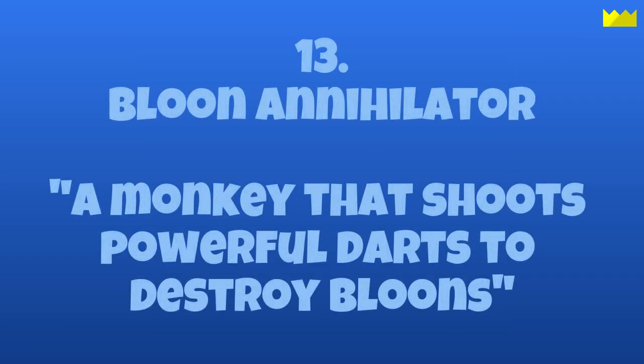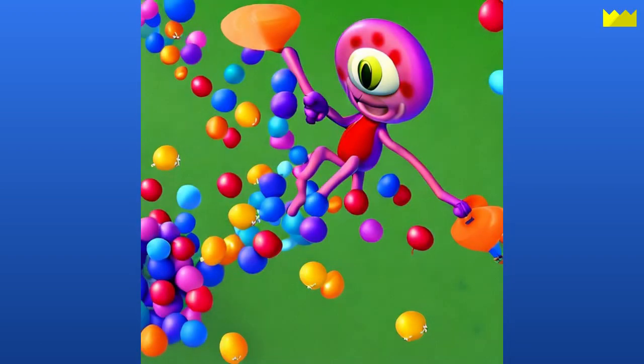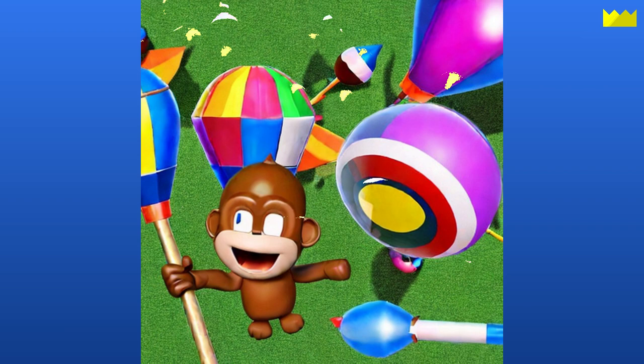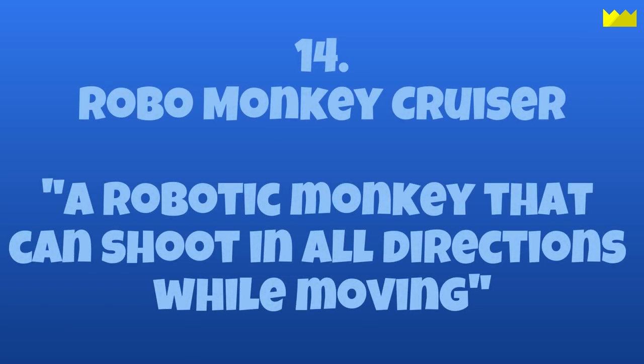Next is the Balloon Annihilator, a monkey that shoots powerful darts to destroy balloons. I'm not sure what this is, but if I was a balloon, I definitely would not want to go anywhere near it. I'm also not sure why this one is pink and only has one eye. Lastly we have the Robo-Monkey Cruiser, a robotic monkey that can shoot in all directions while moving.